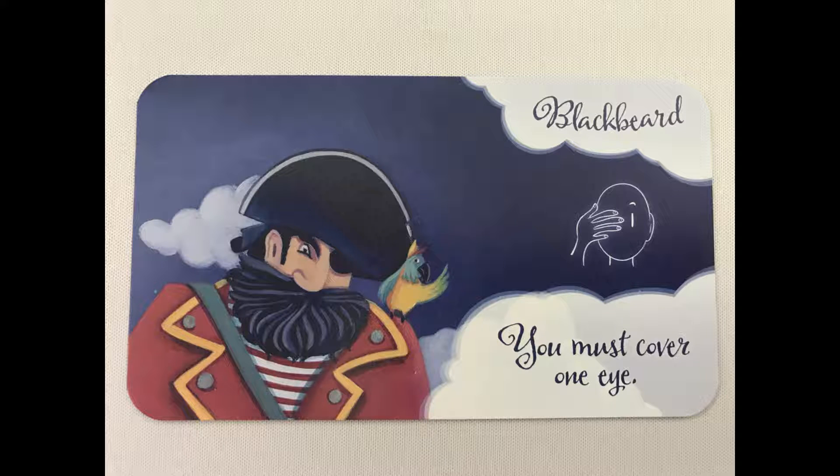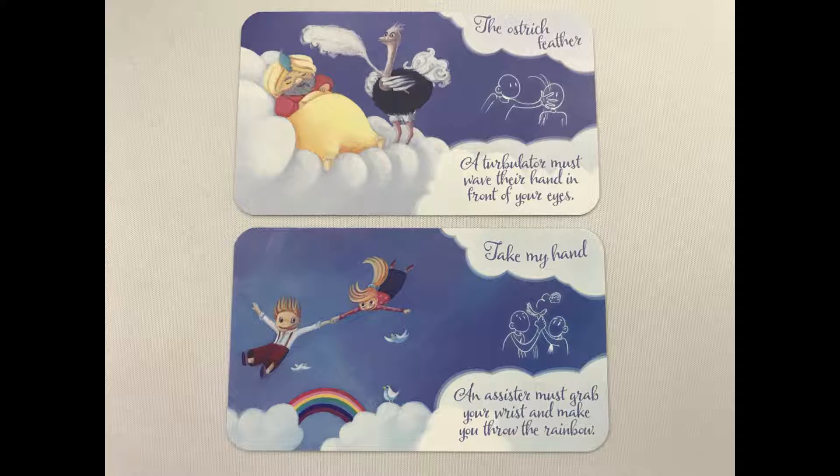The hurler then chooses another player to be the skewer, who will put their finger in the air with their elbow on the table. The hurler draws a dare card and reads it aloud. For example, if you draw Black Beard, the thrower must cover one eye. If the dare is not possible or awkward based on your current location, discard it and draw a new one.